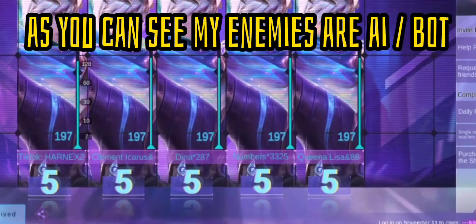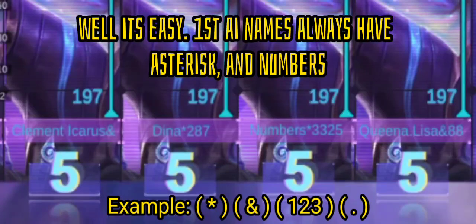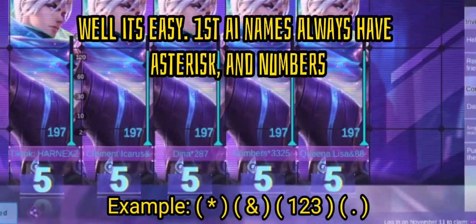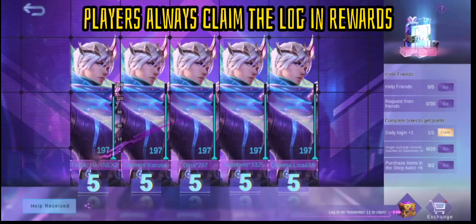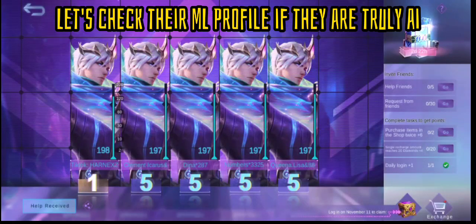As you can see, my enemies are AI bots. How will you know if your enemies are AI? Well, it's easy. First, AI names always have an asterisk and numbers. Players always claim the log-in rewards. Let's check their ML profile if they are truly AI.